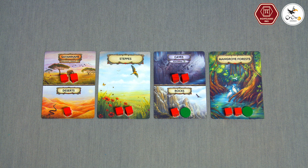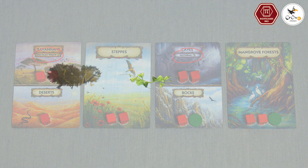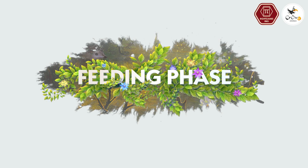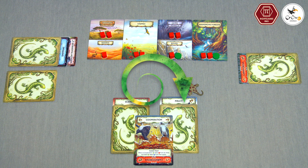Place one token on each symbol of every face-up area card. Some area cards are divided into two parts: the lower area is available to all animals, but the upper area is only available to animals with the specific trait listed under the area name.